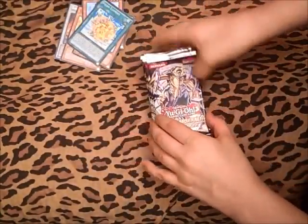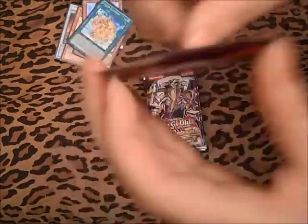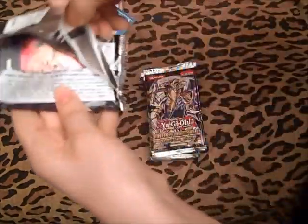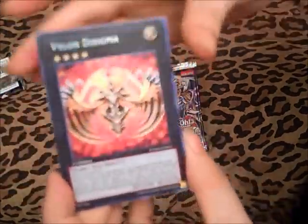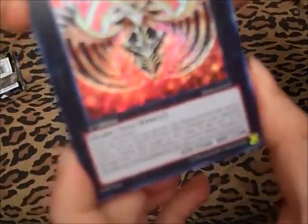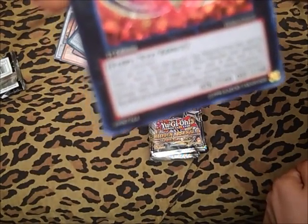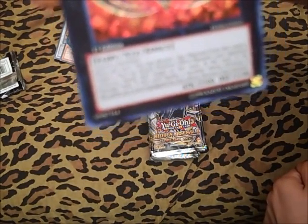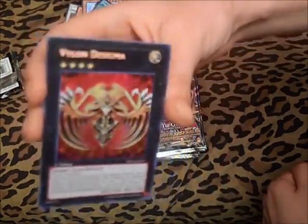The deck is on the DS game, so I'd like to build it in real life. I don't really use dueling networks too often. Oh cool, Vylon Di Sigma — this is 3 level 4 monsters. Once per turn can detach a material to target a face-up attack position monster your opponent controls, equip it to this card. At the start of the damage step, if this card battles a monster whose attribute is the same as the equipped card, destroy that monster — so it's good against mono-attribute decks. Pretty cool card.